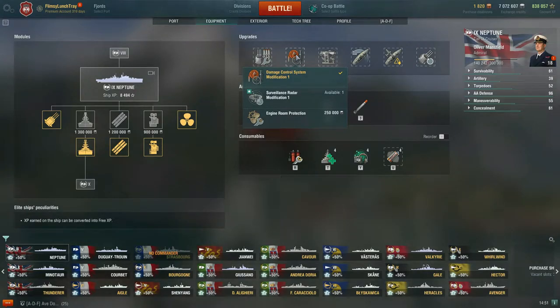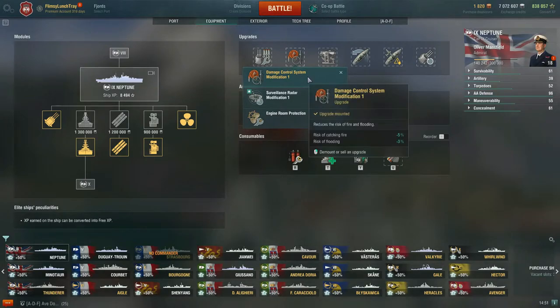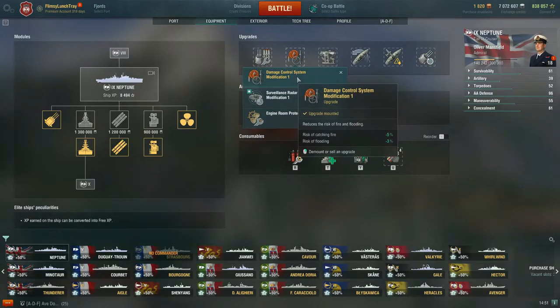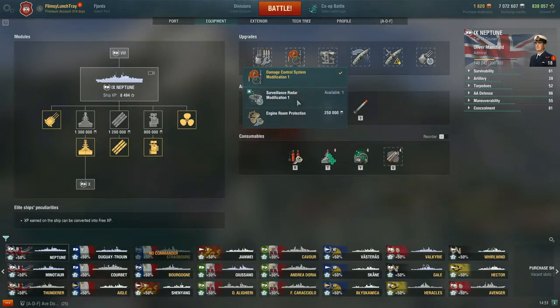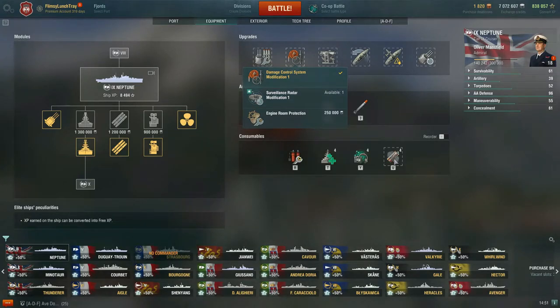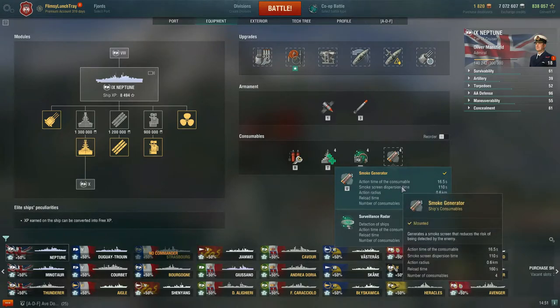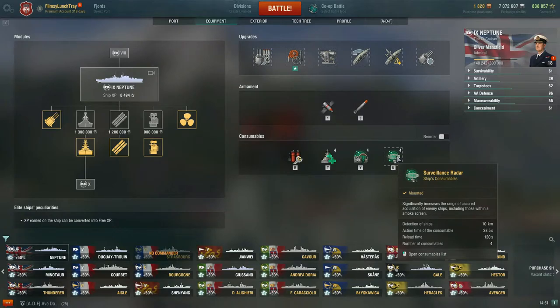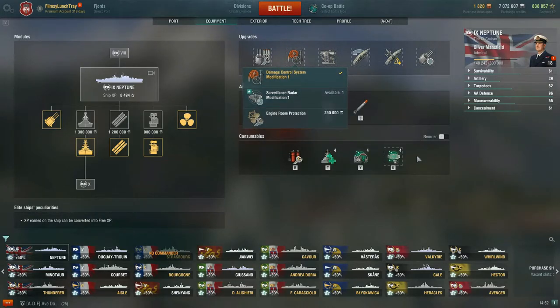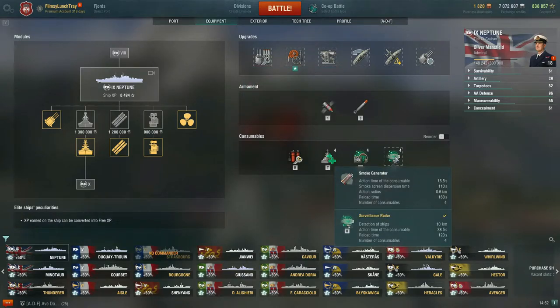For the second slot, you have Damage Control System Modification 1, which reduces the risk of fire and flooding, or Engine Room Protection, which reduces incapacitation and accelerates repair of the engine and steering gears. I've been taking Damage Control System Modification. There are two other options: Surveillance Radar Modification 1, which increases the radar consumable's action time. Neptune gets the choice of smoke generator or surveillance radar. Right now the radar action time is 38.5 seconds with 10-kilometer detection, and the modification increases that by 20% to 46.2 seconds, so you can really bully destroyers in the area.